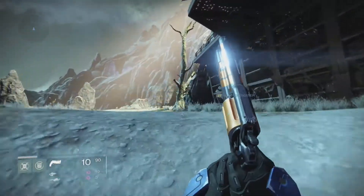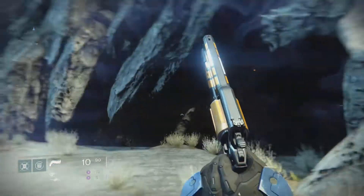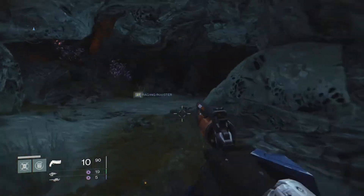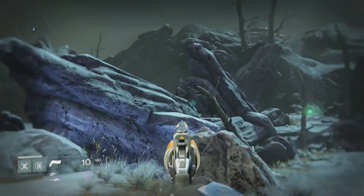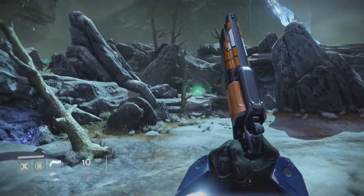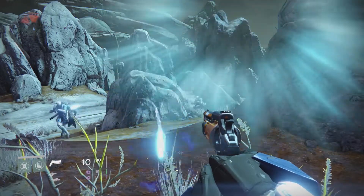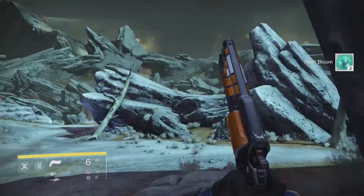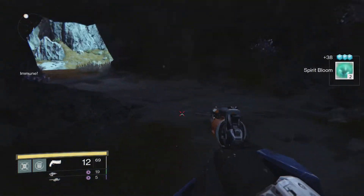The Devil Walker that spawns in the area is actually pretty easy to kill, even if you're solo or a tad lower leveled with some lower level gear. If you stay up on the balcony where the Captain and some of those Vandals and Shanks come out of the cave, there are actually three or four spots where the Walker is just not going to hit you.